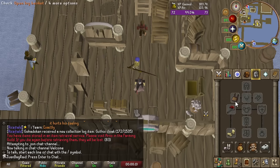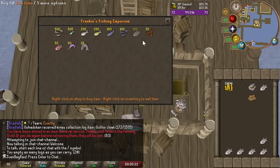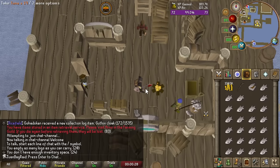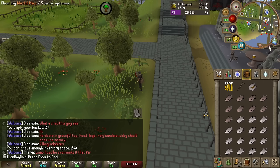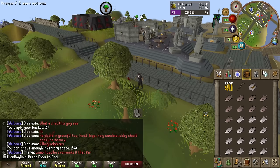I learned about this pretty cool AFK cooking method from a UIM viewer involving the Piscarilous fish shop and a log sack. This shop has a ton of cheap raw fish like bass and tuna. The idea is to buy an inventory of raw fish, start a fire there, cook them, and drop them. With the log sack you can light 20 fires before needing to refill, so you can stay there for quite a while. This method was pretty good XP for AFK and it's pretty easy to hit over 100k cooking an hour.